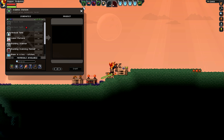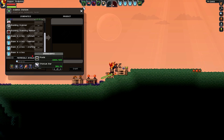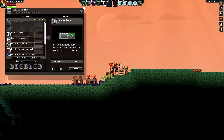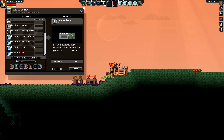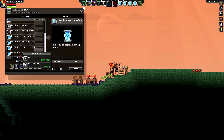As you can see it adds quite a few things. What we're going to focus on for the first half of this mod is just these Base in a Box items on the bottom, and then the second half we're going to focus on the building scanner and the building scanning marker — and you want to stay tuned for that because it is really really cool. The cost for these is anywhere between 400 to 1000 pixels and 10 to 15 titanium bars.